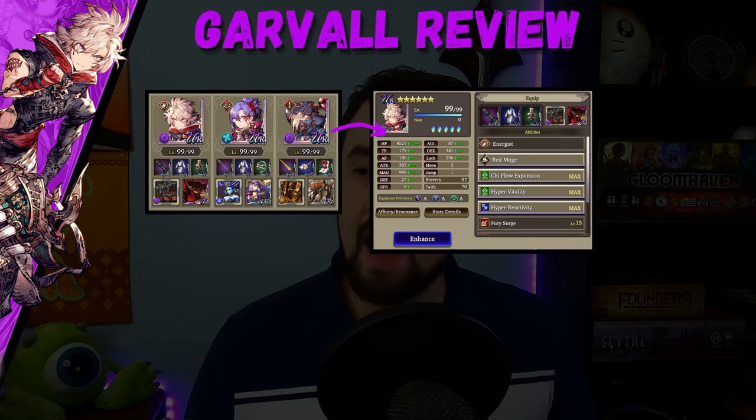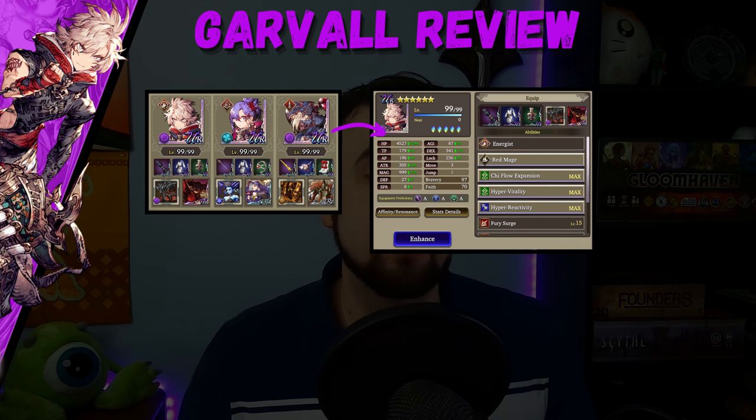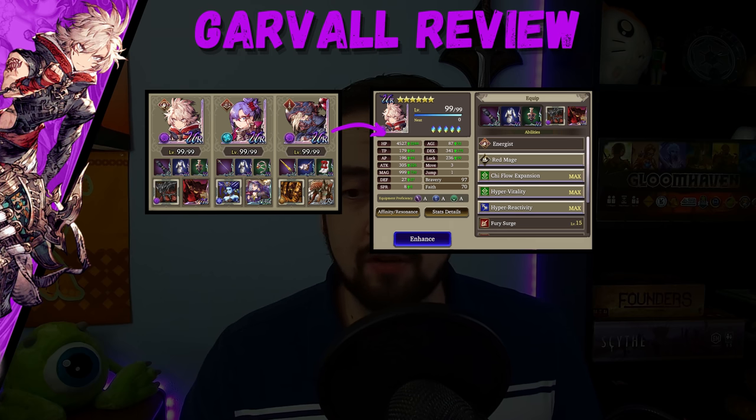Garval has access to a shield he can put on himself that makes him pretty tanky against physical teams as well. Ildira is here to just keep these boys healthy — that's her job. She looks like a teacher, but she's here to teach people how not to kill themselves.